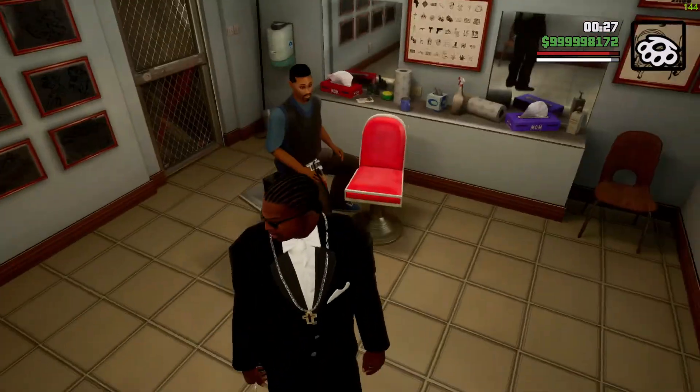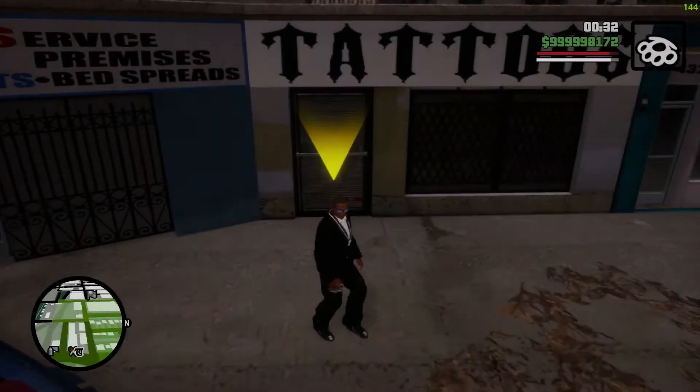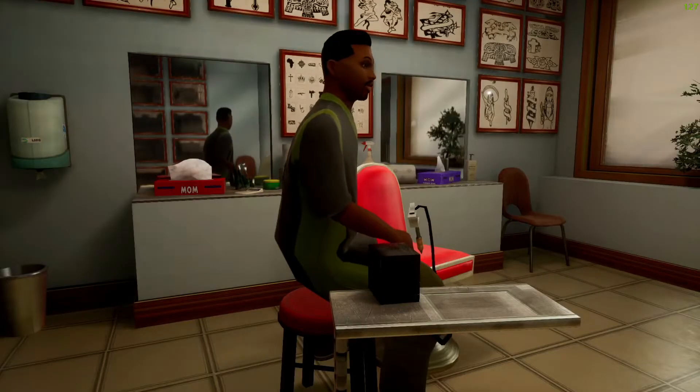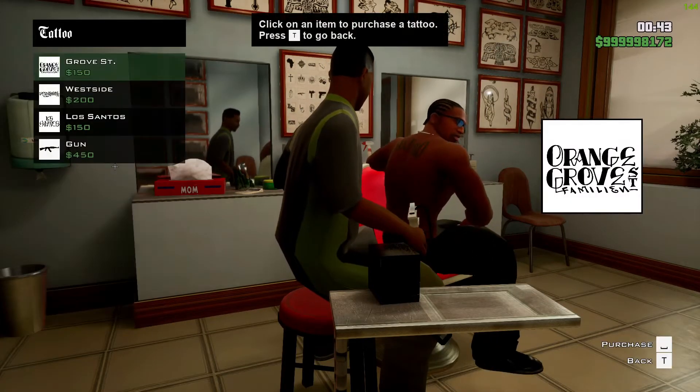If you cancel and want to get the tattoo again, simply walk out and walk back in. Come back to the red icon and you will be able to get the tattoo again — for example, if you want one on your back.